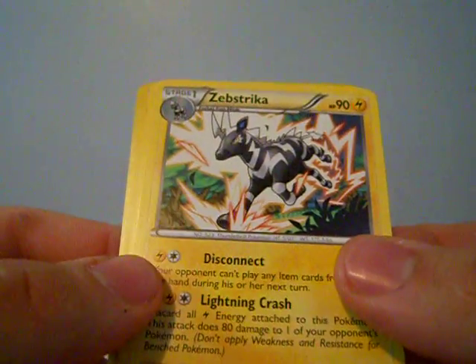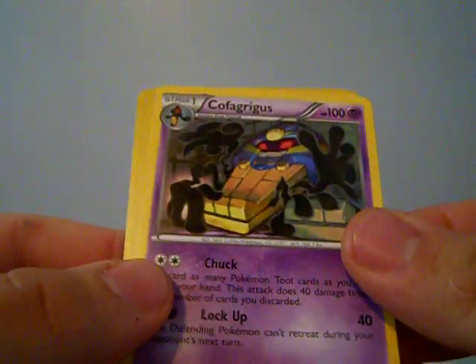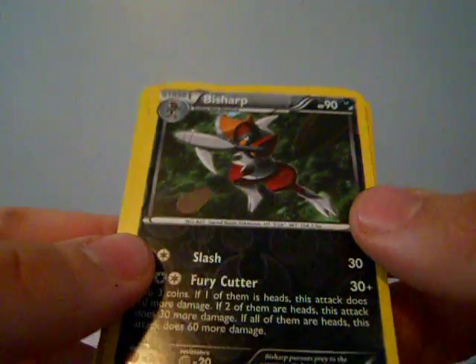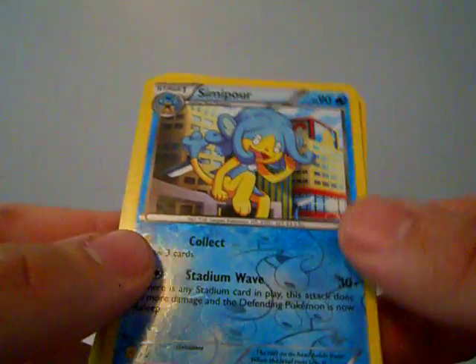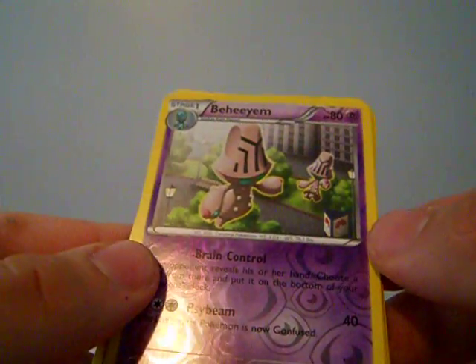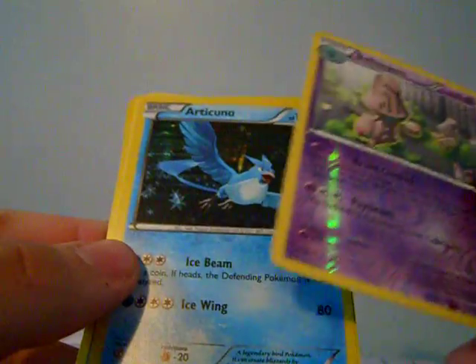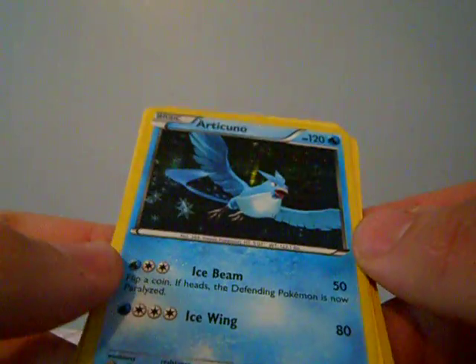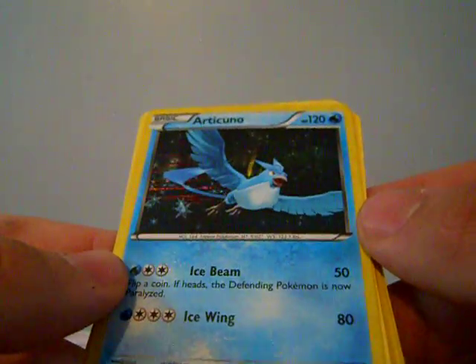Here's what I got: I got a Zepstrika rare, a rare I can't even pronounce the name of, a Besharp reverse rare, a Semipore reverse rare — we pulled a bunch of reverse rares, it was really weird — a Bahiam reverse rare, and then I got a holo Articuno, which is cool I guess, but I would have rather pulled an EX.